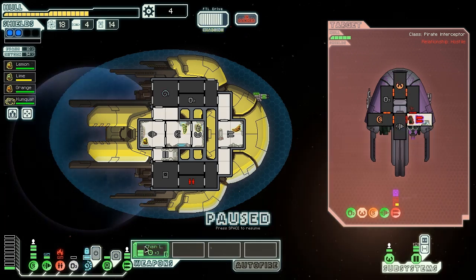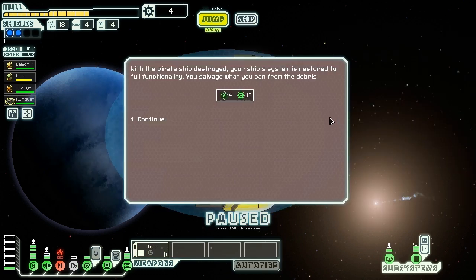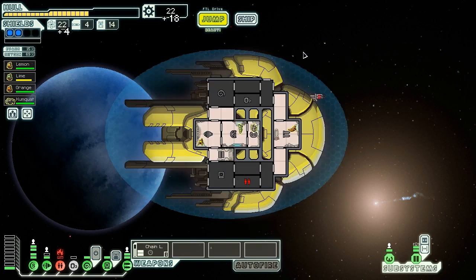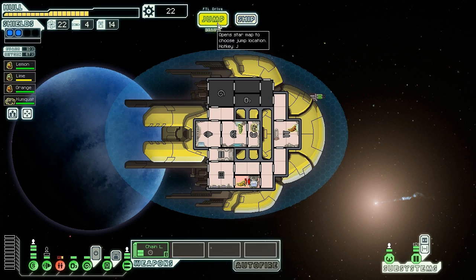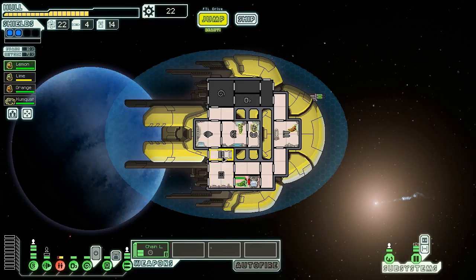We keep doing damage and eventually destroy the pirate interceptor. The pirate ship is destroyed, restoring our systems to full functionality - we get four fuel and 18 scrap from the debris. Lots of fuel from these guys. There's a persistent fire in the clone bay that doesn't want to go out. We turn O2 back on and vent nearby rooms. We stick Lemon in there to do quick repairs. We have 22 scrap - we could buy another power bar but it costs 25, so we repair the clone bay and move on.